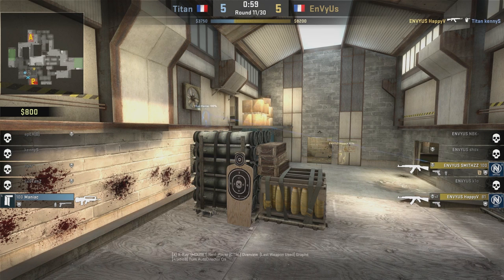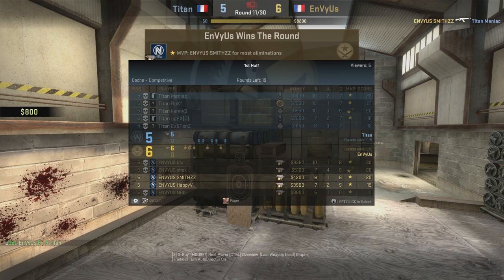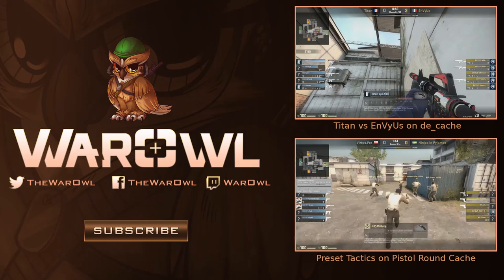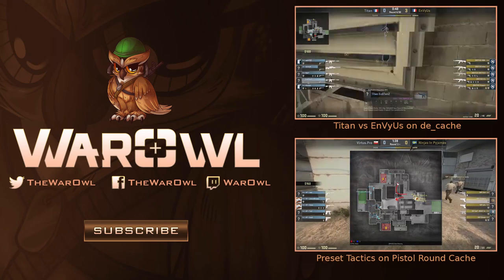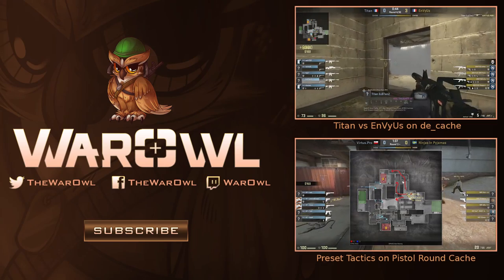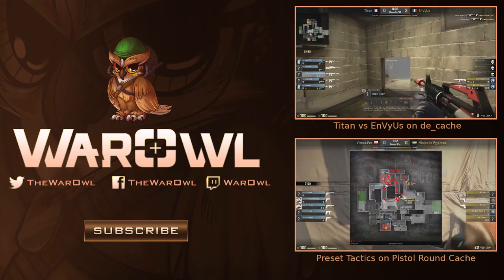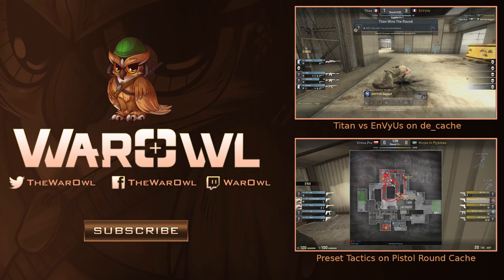Thank you folks very much for watching. The moral of the story is always press that tab button, check out your money, see where you are economically, and make that decision of what you should buy and what you should do. The strat caller has to keep track of that stuff — it's going to be difficult in a pug when people don't listen, but if you can get people buying and working together you will have a distinct advantage. Everyone makes mistakes and I won't shy away from admitting mine — the first draft of this video sucked, so I made it better.